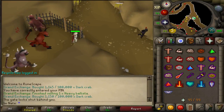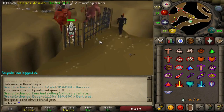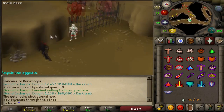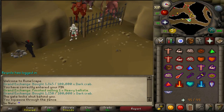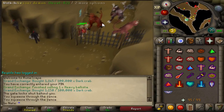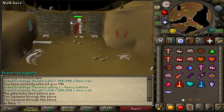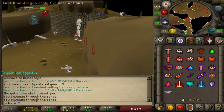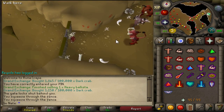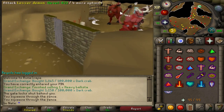Next is a little shortcut update. It requires 63 agility, which is a little bit lower than the pipe over there. It cuts about half the time off of going all the way around. You can just go through here instead of going by the magic axes and the dwarfs and all that stuff. Go through that and you can now access the blue dragons this way. It's still a lot longer than going through the pipe tunnel, but the pipe takes 70 agility — so this is a shortcut for slightly lower levels.